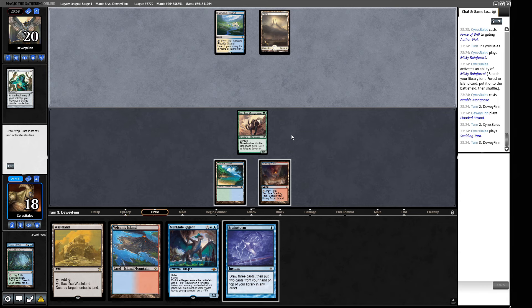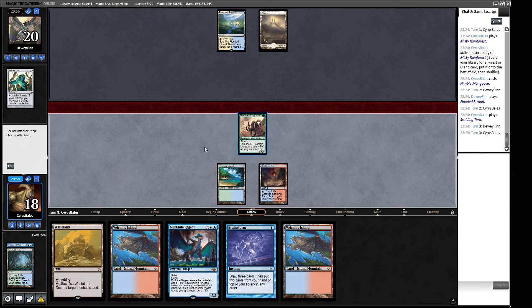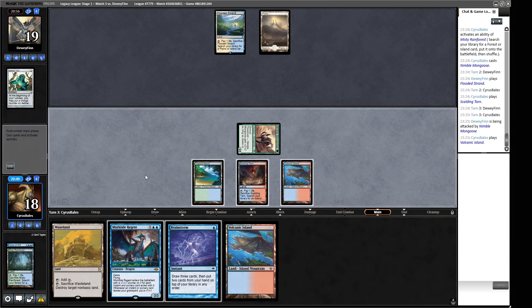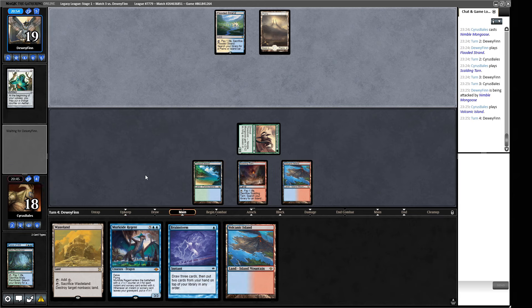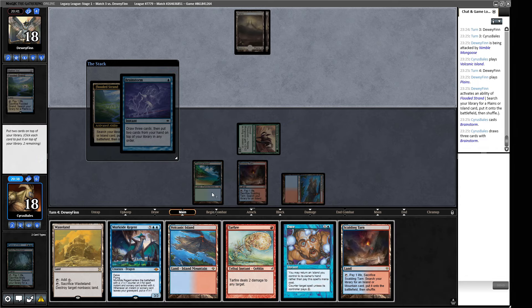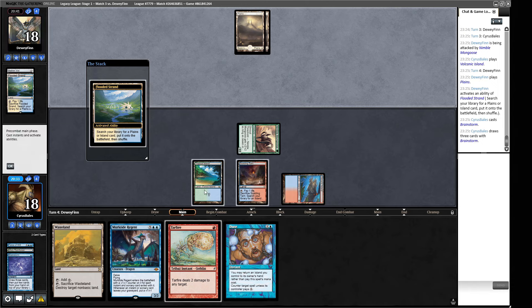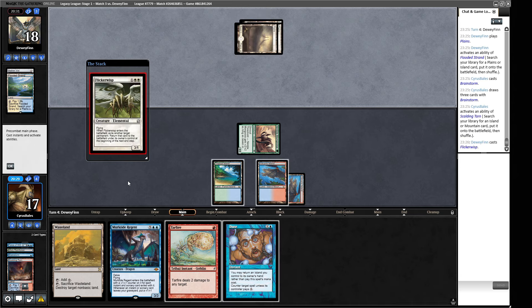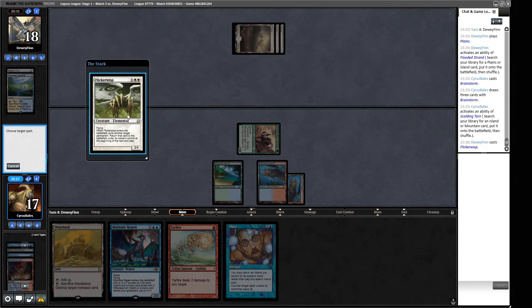We might have kept a one-land Aether Vial hand. A Murktide Regent — not a great combo with Nimble Mongoose, but if a three-three is no longer good we can trade it for a Murktide. I don't want to show our Wasteland yet. There's a Brainstorm opportunity — they're quite likely to have Orcish Bowmasters so I don't really want to attack into that. They're playing fetch lands, I imagine they've got some black in there. We attack into it — they didn't play the Bowmasters. Interesting.